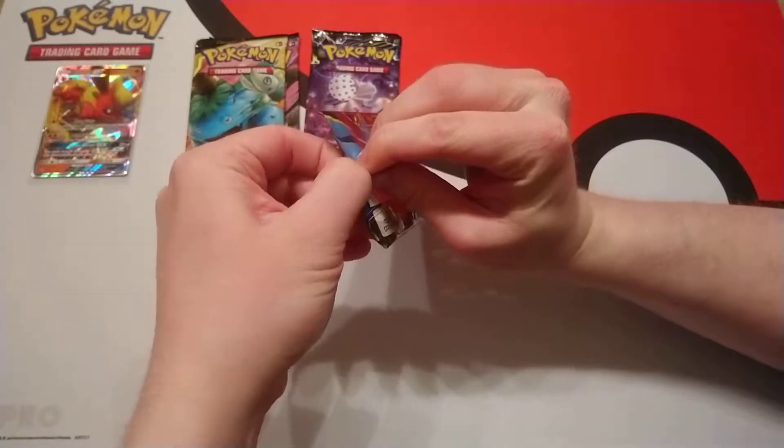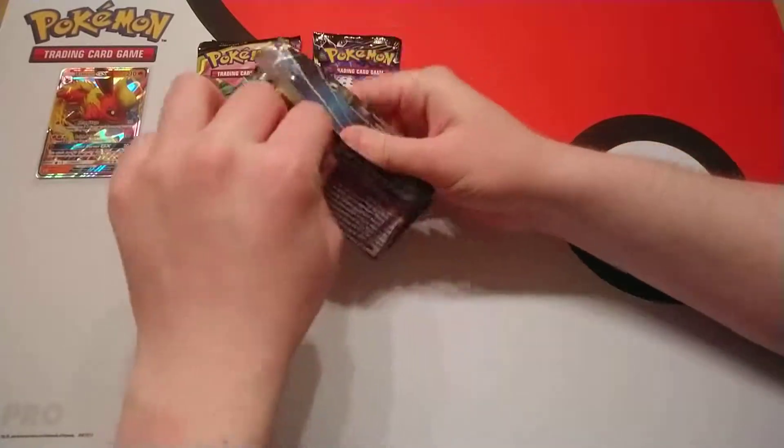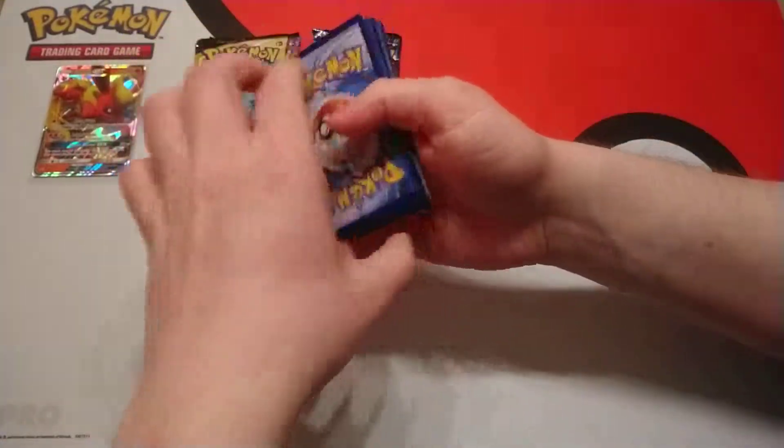So you get two Team Up packs, one Lost Thunder and an XY Ancient Origins. We like to start from oldest to newest, just to build the suspense. And of course you do get a code card within the tin for the card on the online game. So there's that — code off to the side.